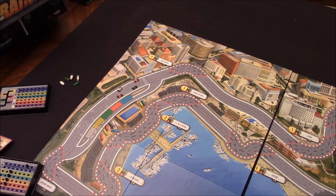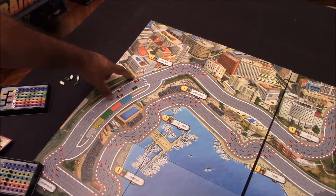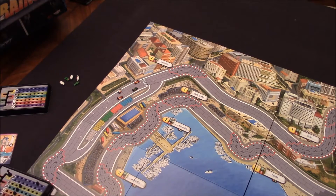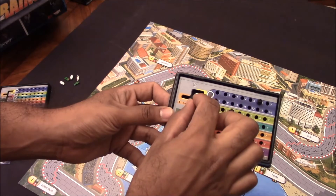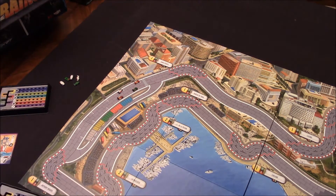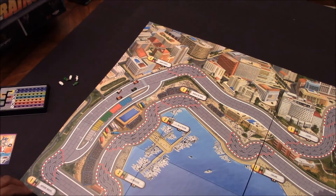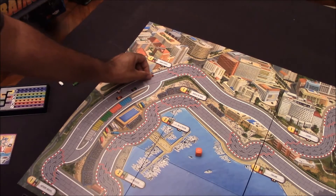On a player's turn, the game goes in player order based on your position on the track — the player in first place goes first, second place goes second, and so on. That player determines whether they want to shift up, advancing their gearbox, then rolls the appropriate die. For example, a player in second gear rolls the d6, gets a 4, and moves that many spaces forward on the racetrack.